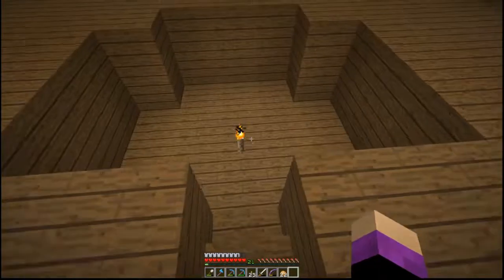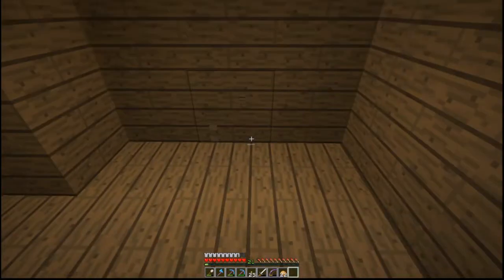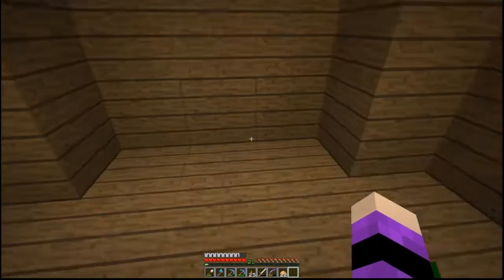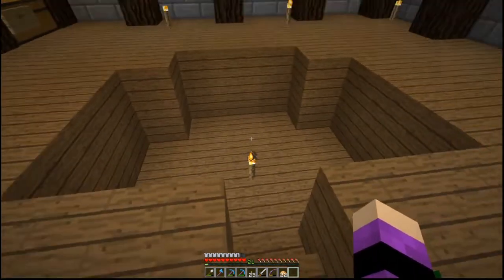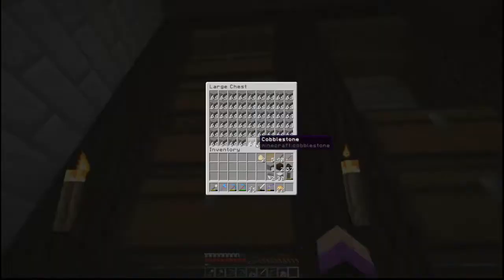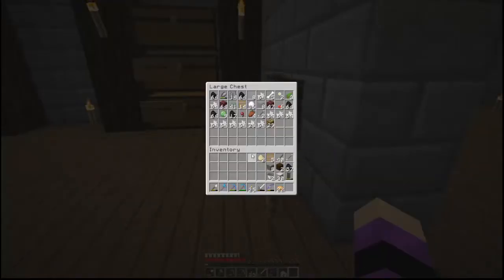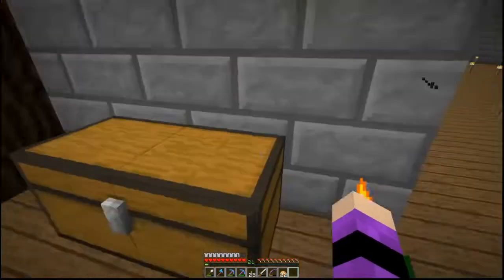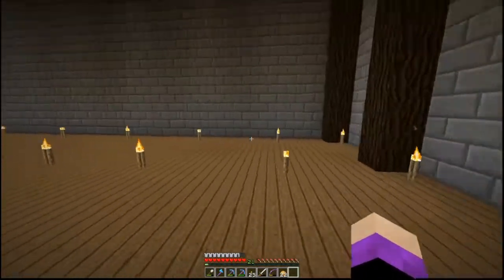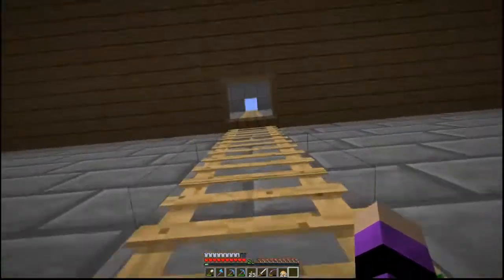Especially chests. And then this is going to be an enchanting area. I don't have enough leather in order to make bookcases, so that will be for a later time as soon as I get all the resources. But I'm already finding that I have so much cobblestone — definitely not going to run out of that. And then I've been mining in the Nether as well. So that is that area done.